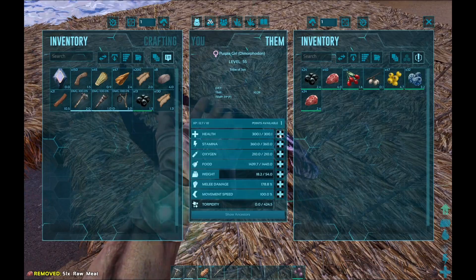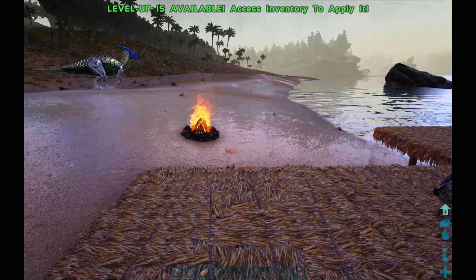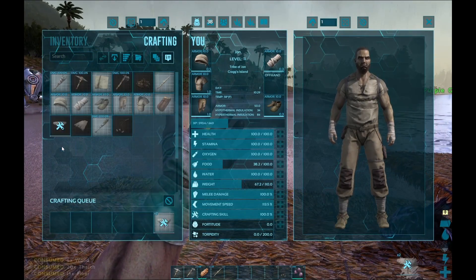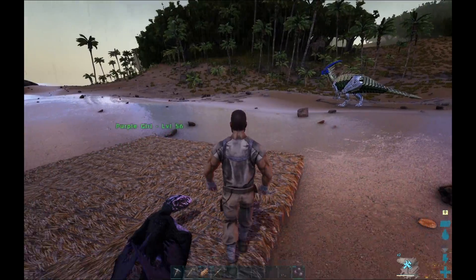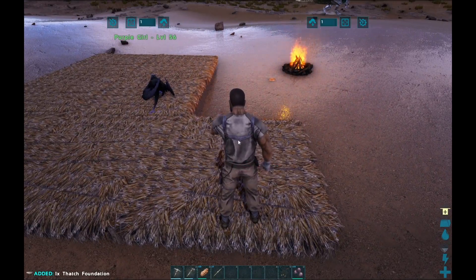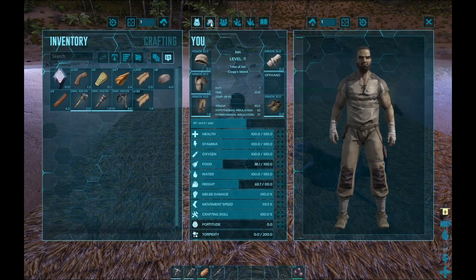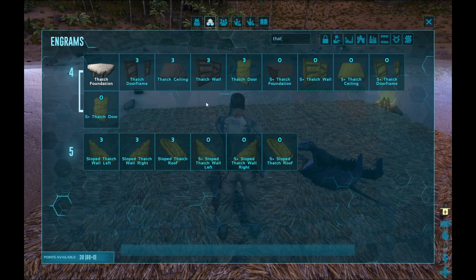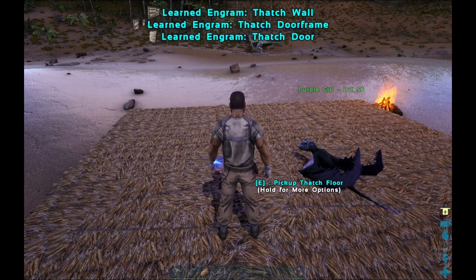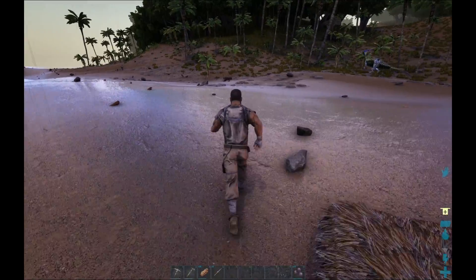I'm going to put this meat on you, give you some hit points. Give myself some weight. Do I have the stuff to make more thatch foundation? Two more - that will work fine for me. And the good thing is when it rains, it instantly fills your water up, and your water will not drain while it is raining. That's pretty awesome. We need to learn ceiling, wall, door frame, and door - but we do not have enough thatch to make any of that.